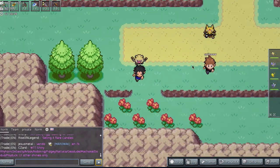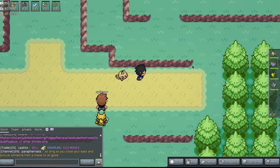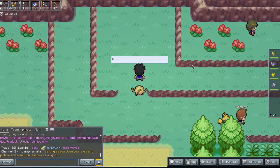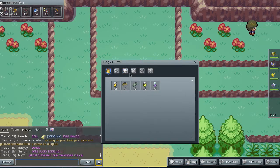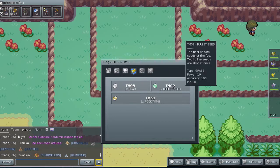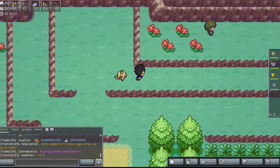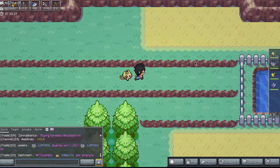We're going to be going towards the next city, which is pretty interesting. If you liked the series so far, clickety-clack that like button — it'd be very much appreciated. We just got a TM. It's Roar, I believe. Yeah, Roar is the one we just picked up, because we picked up Bullet Seed in the cave and Rock Tomb from Brock. So we're going to continue on our journey through the route.